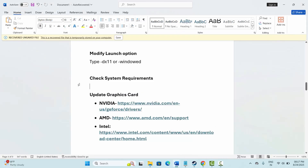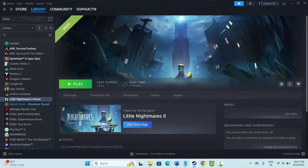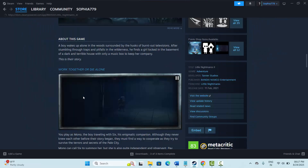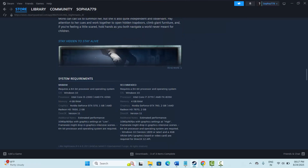Next is to check system requirements. Make sure you have all the requirements needed to play the game. Go to Steam, go to the store page, search for the game, and scroll down where you can see the requirements to play the game on your PC.